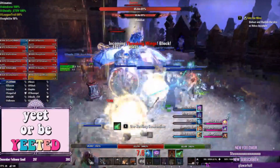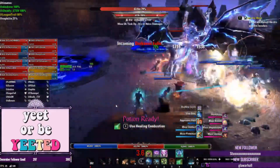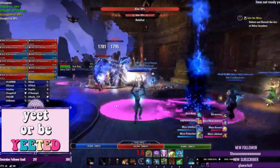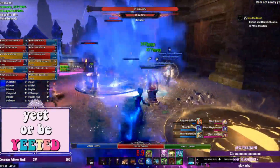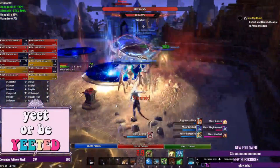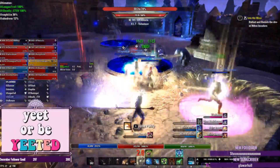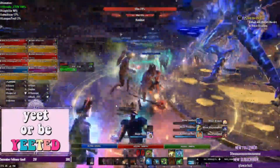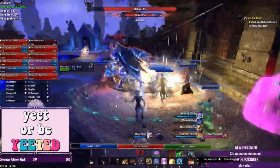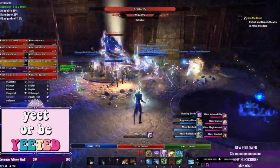Starting off, when you first want to join a trials group, gear is probably the most important thing that groups look for in a healer. There are going to be five sets you're going to want to pick up, listed in order of priority. The first is absolutely necessary before you even think about joining a vet trials team, while the fourth and fifth you can pick up if you have the time.